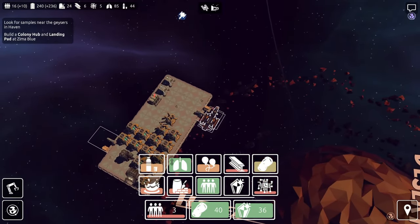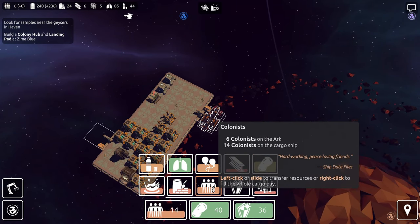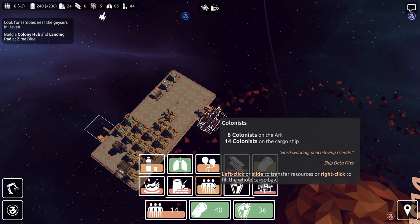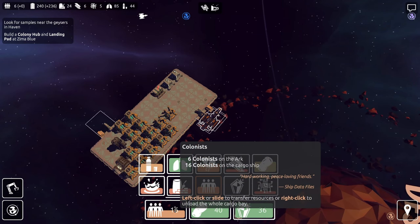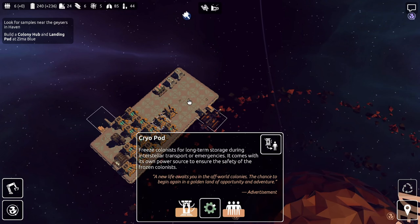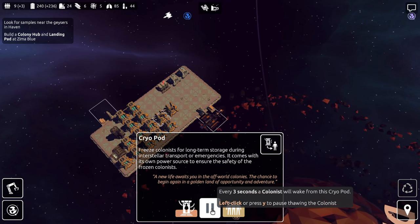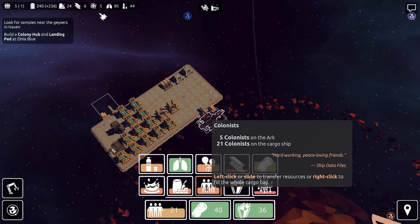We need 16 people. I think they'll fit on here — need two more. Fourteen, fifteen, sixteen. I've got room for more — should we bring more? Well, they're going to chew up food that we don't really have being produced yet. Let's take another four people — that allows us to build at least one more building. One, two, three, four.